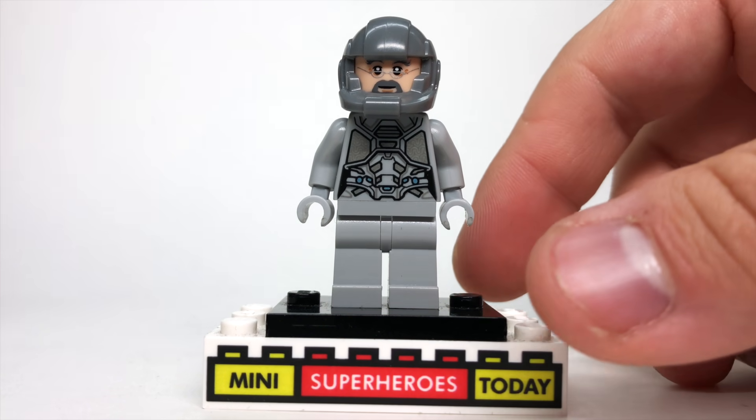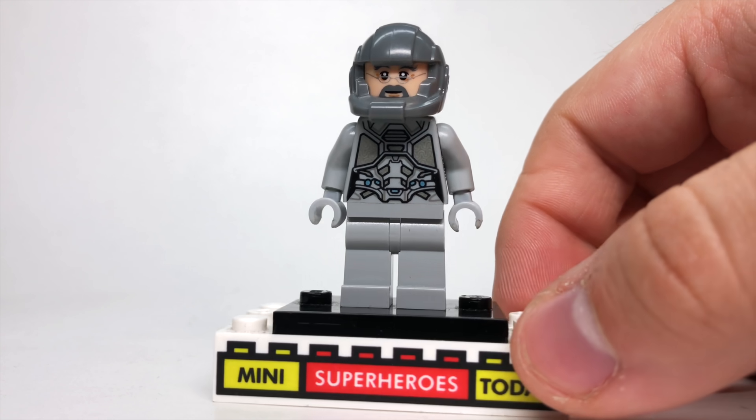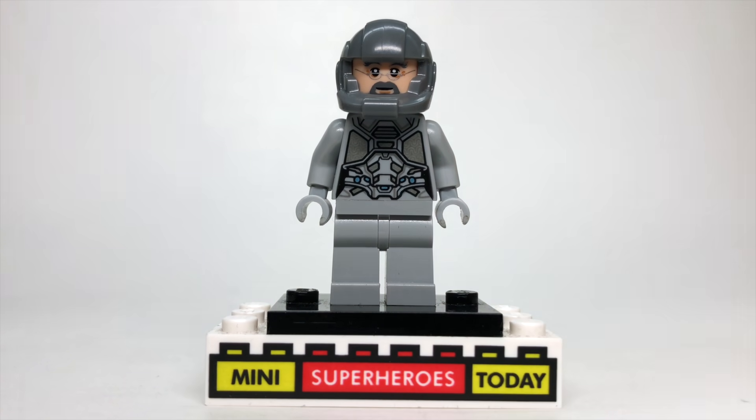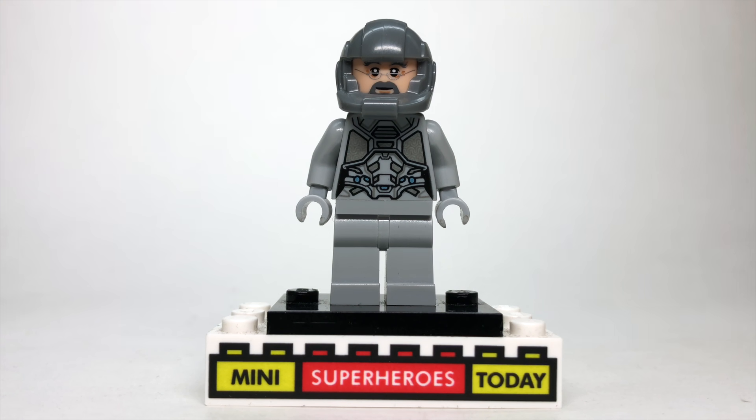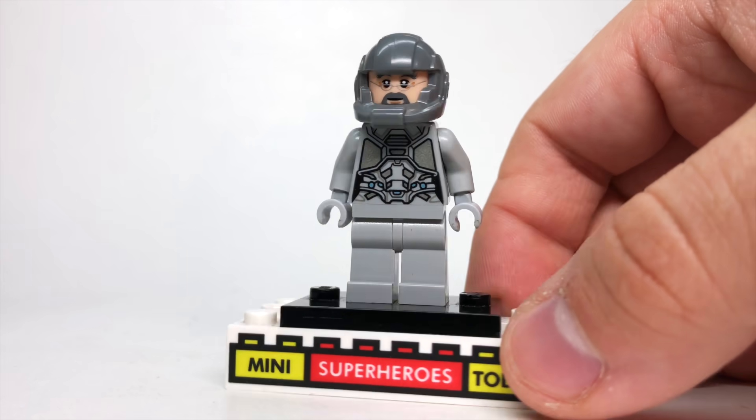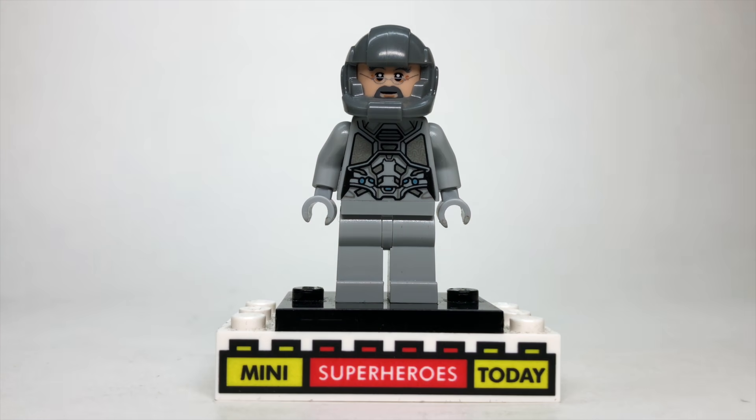Here we have Hank Pym from the Quantum Realm flashback — I realized I actually never built this suit before. I still want to work on it; I don't think it's perfect, but it's enough for today's showcase. I used the body from Ghost from LEGO Ant-Man and the Wasp. The head is from Dumbledore from Harry Potter — he doesn't have glasses in this scene but it still works pretty well. The helmet piece comes from the LEGO Collectible Minifigure series, from one of the space villain characters.